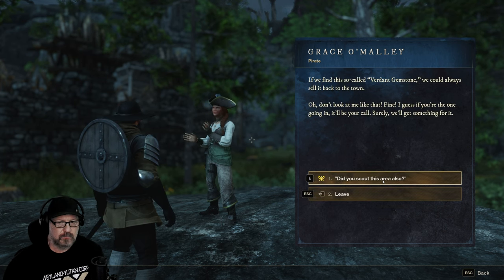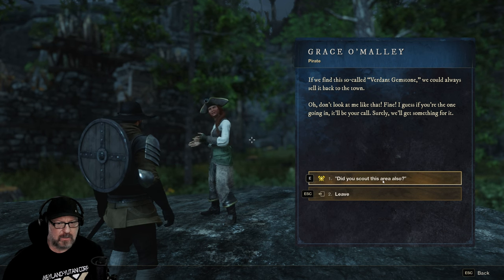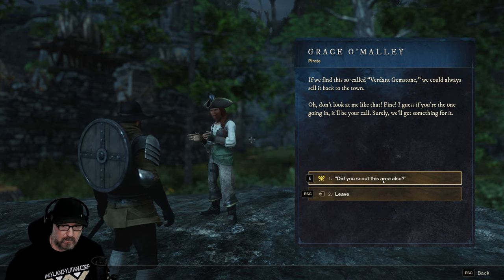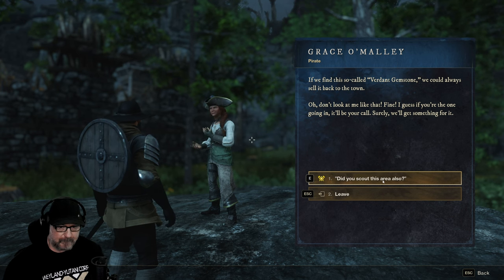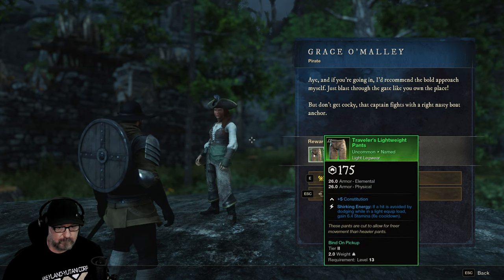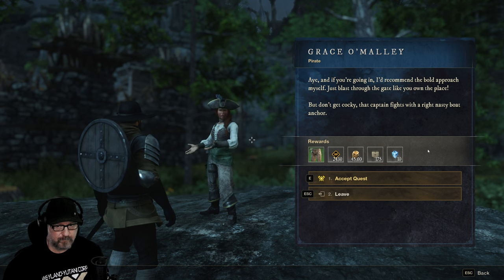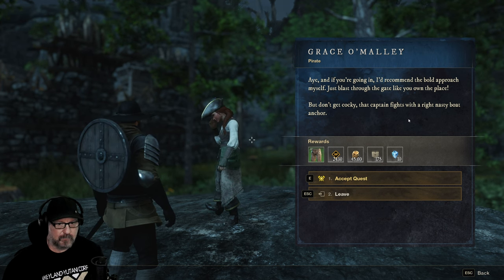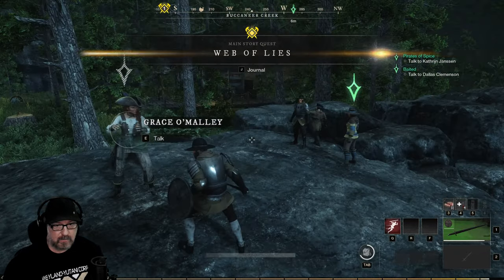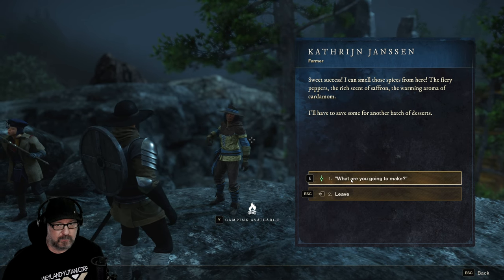If we find this so-called verdant gemstone, we could always send it back to the town. I wonder if that was that big thing we saw. If you're the one going in, it'll be your call — surely we'll get something for it. I'd recommend the bold approach: just blast through the gate like you own the place. That captain fights with a right nasty boat anchor. A boat anchor? We got some pants here. Sweet success!